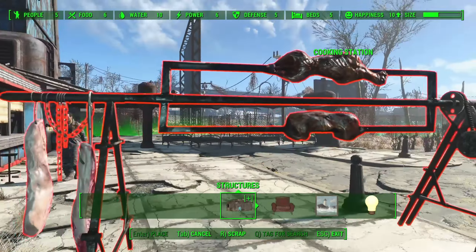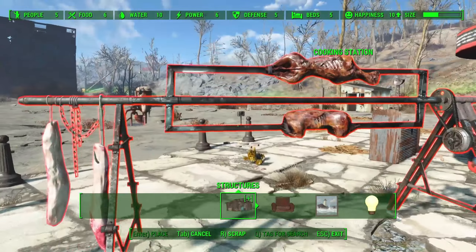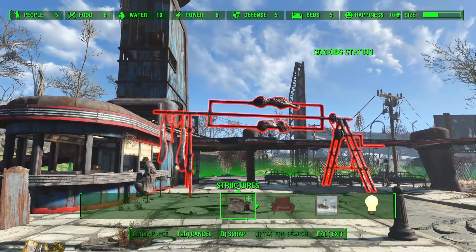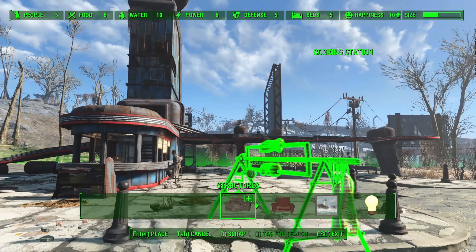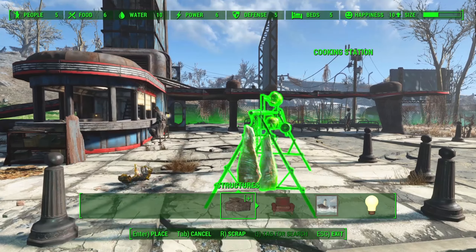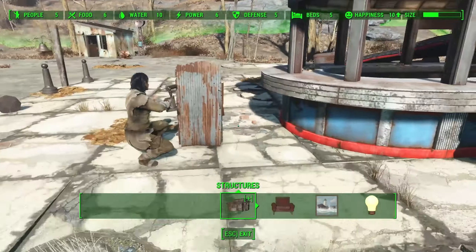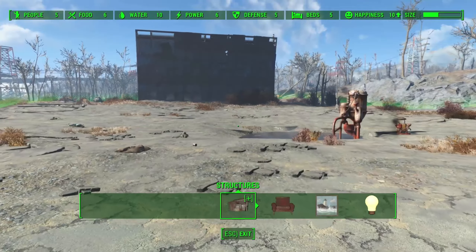Hello everybody, here is a cooking station for your cooking pleasure. Maybe — why can't I place it? Dang it, I wanted it right here. Why is it okay there? Okay, this is fine — there you go. Can I assign someone? Settler assigned — well, regardless, we'll figure that out.